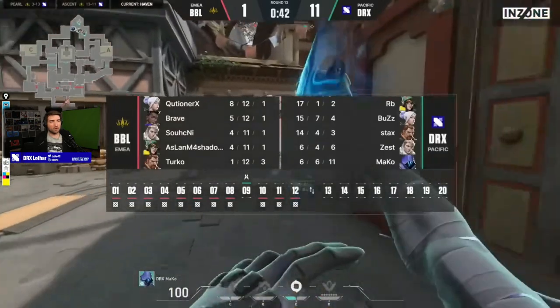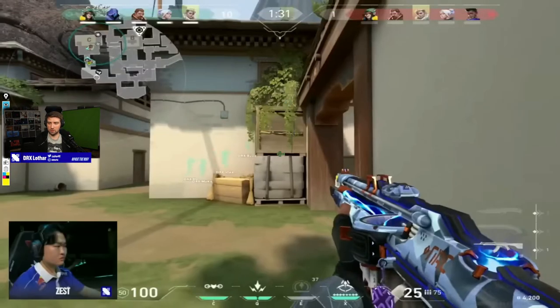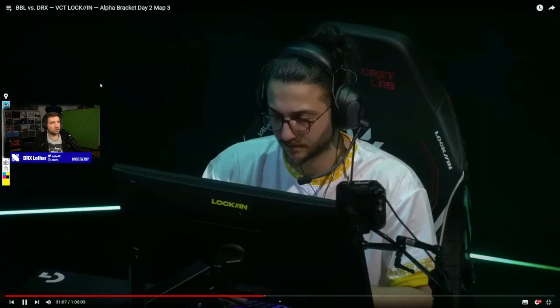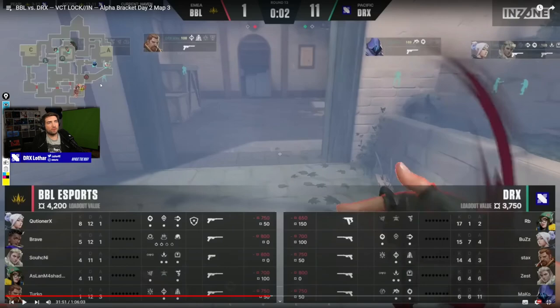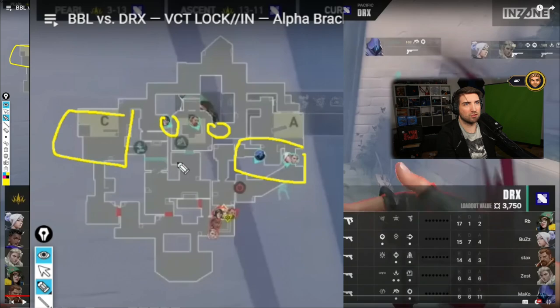BBL just didn't adjust well to how DRX played. That's the main difference. Tuka is 1-12 - doesn't feel good. Playing a character that doesn't get a lot of kills and being crushed like this. Let's see what BBL does on attack and look at DRX's defense plan. DRX has their default positioning in a 1-1-3 position on defense - literally what I explained. Three players set up on A side, players from C playing passively and most likely playing retake on C. Two players on links so they can either play the retake or help A side fast.